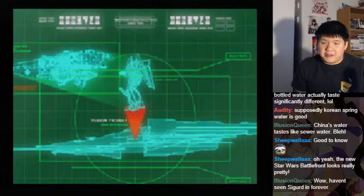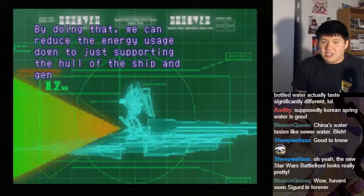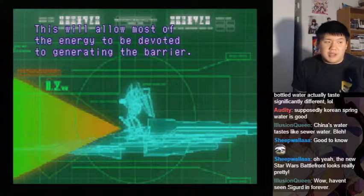We can couple the generators. By doing that, we can reduce the energy usage down to just supporting the hull of the ship and generating the barrier. This will allow most of the energy to be devoted to generating the barrier.